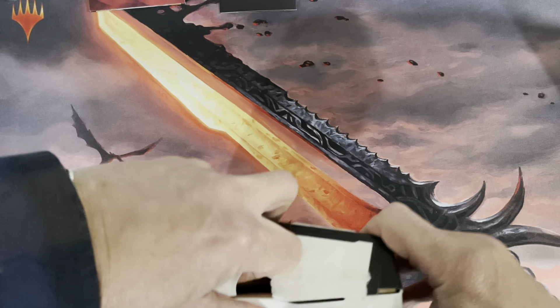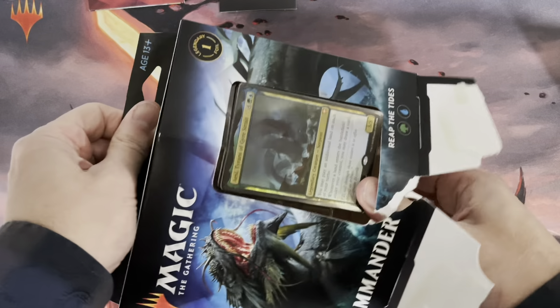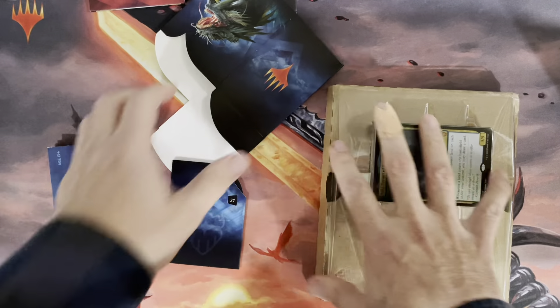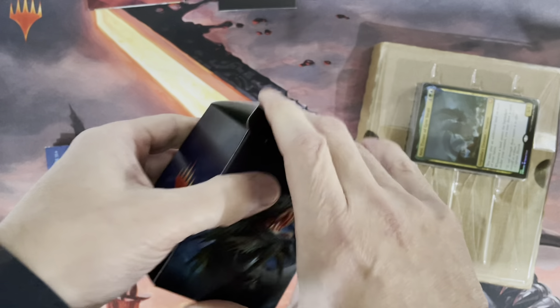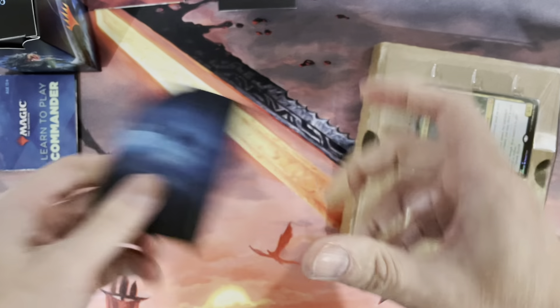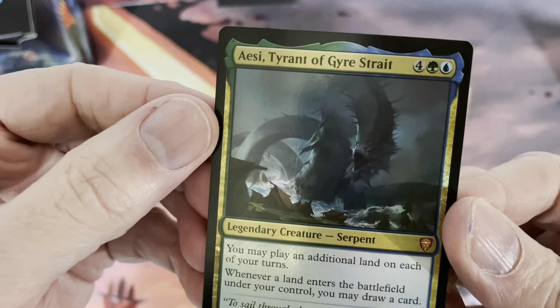Don't mind the band-aid — for those who follow my flesh and blood videos, José and I are working on a flesh and blood cocktail, and tonight I broke a glass while doing some mixology and the broken glass cut my finger. Anyway, here we go with the deck box for Reap the Tides, clearly identified with the how-to-play insert and life counter. Let's have a look at the actual deck.